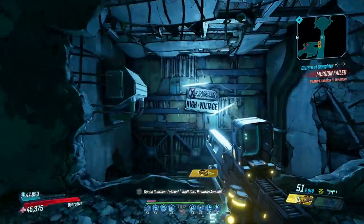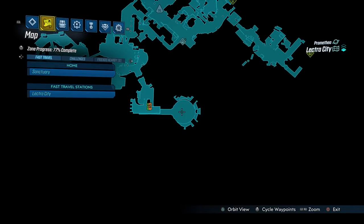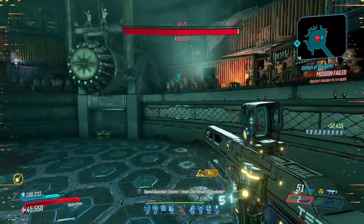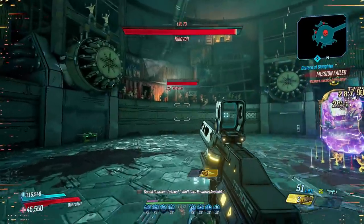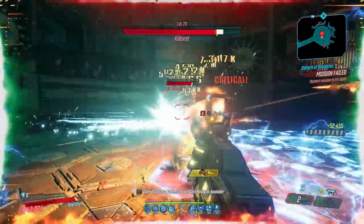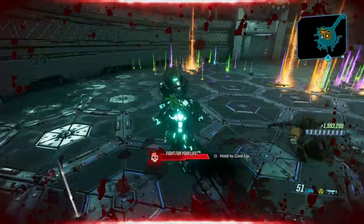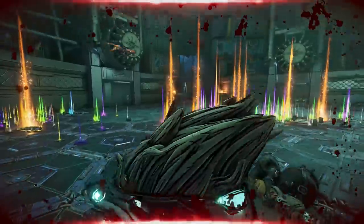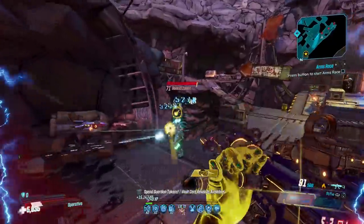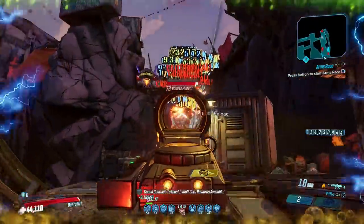Moving on to the Monarch, a rapid-firing assault rifle that can come in all elements. It drops 16.5% of the time from Killavolt in Lectra City — another Mayhem 6-plus weapon. You unlock this boss fight by picking up the quest 'Kill Killavolt' from Moxxi aboard Sanctuary. He's not the easiest or fastest to kill, being immune to shock with possible immunity phases, so radiation weapons are best. You can down yourself after completing the fight to repeat it without having to save and quit. The Monarch is an absolute monster, riddling enemies with four bullets per shot at an incredible rate, and you can even get an eight-pellet version.